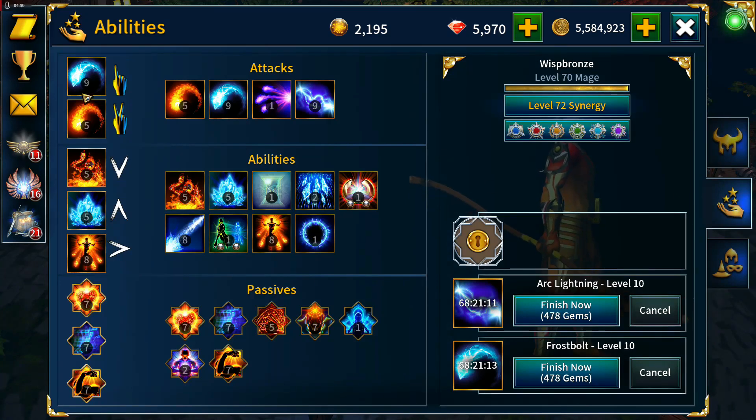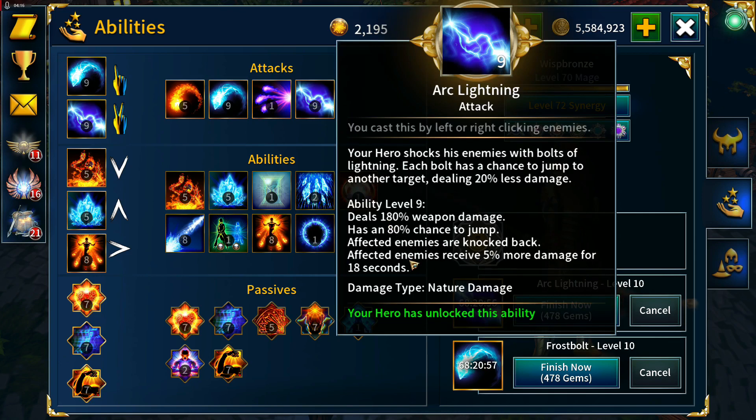On the abilities front: Frost Bolt is at level 9. I've swapped out Fireball for Arc Lightning, which is also at level 9 — both are on their way to level 10. Arc Lightning lets us do 5% more damage for 18 seconds and stacks five times, giving 25% more damage, which is an improvement over Fireball. Immolate and Frost Nova are at level 5, Death from Above at level 8.